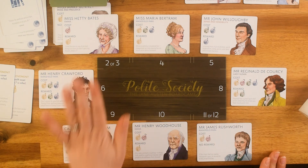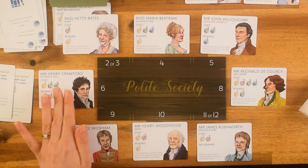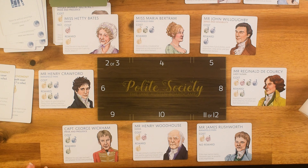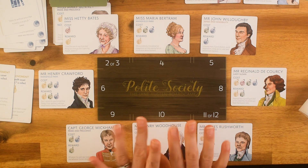We have Miss Hetty Bates sitting next to Miss Maria Bertram, with Mr. John Willoughby, Mr. Reginald de Courcy, Mr. James Rushworth, Mr. Henry Woodhouse, Captain George Wickham, and Mr. Henry Crawford. Many gentlemen and not many ladies — sounds like a good time for Hetty and Maria Bertram to have a wonderful time at the ball. Maybe they'll stand up after dinner to have a nice little dance together. Thank you so much for joining me. I've had a lot of fun playing with you. Let me know if you would like to play again in the future. Goodbye, my dinglings.